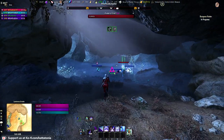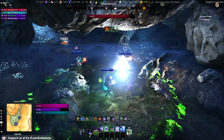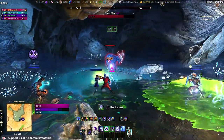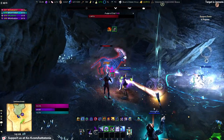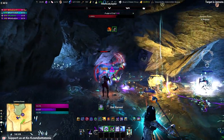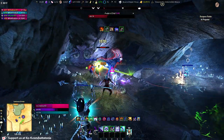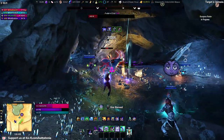Hit this button and boss number one, the Avatar of Zeal, will spawn. He's an indrik reindeer-looking thing. Tank, taunt him and turn him away from the group. He's got the usual teleporting around stuff that indriks do. Make sure none of the group members are between the tank and the boss. He's got a laser beam that he shoots out of his head, he throws ghost reindeers at you, and he teleports around.